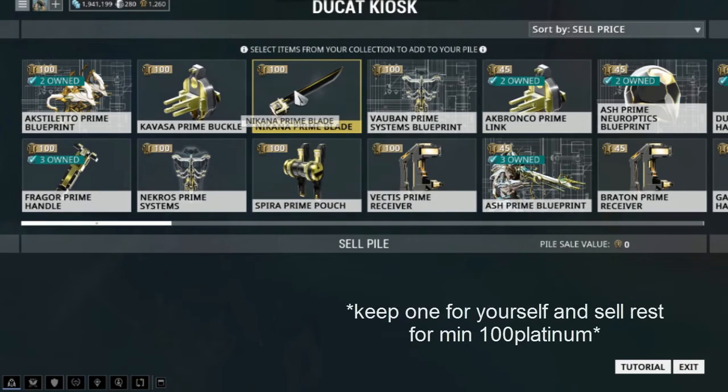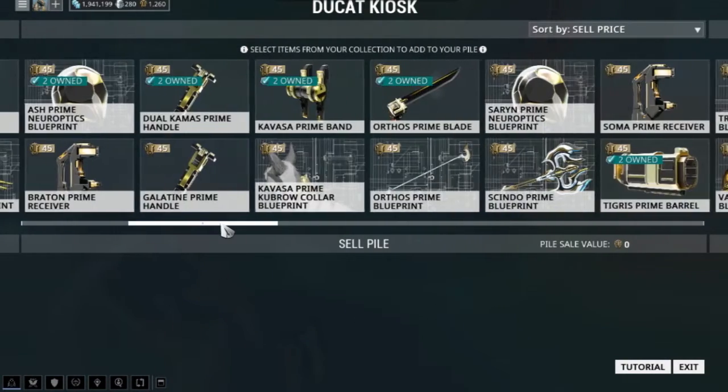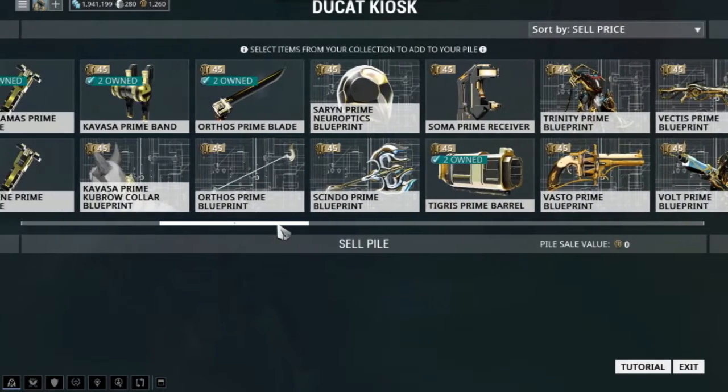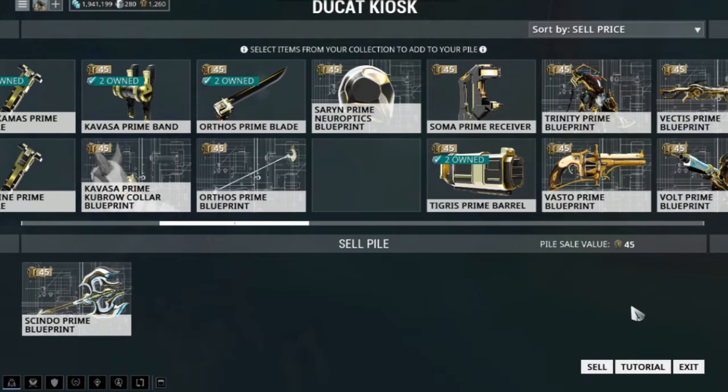For the items Baro sells, keep one for yourself and sell the rest for a minimum of 100 platinum. If you manage to get one, wait a day or two until Baro leaves, then try to sell it for 100 platinum — someone will likely be interested. Select the items you want and their values will be shown here, as you can see.